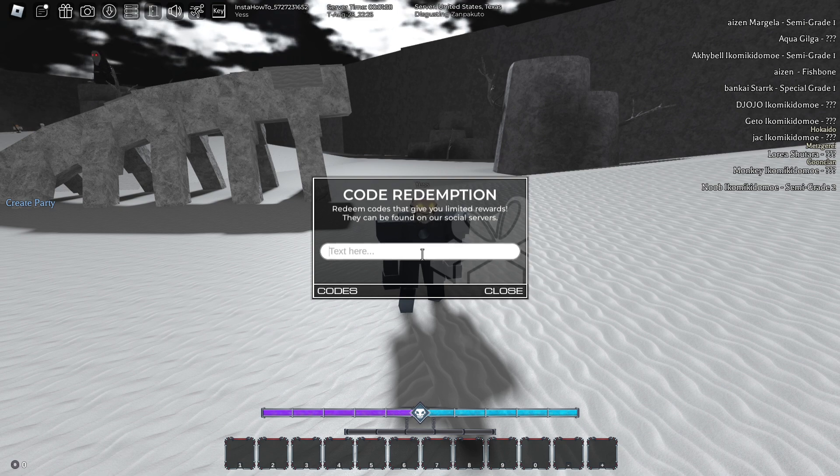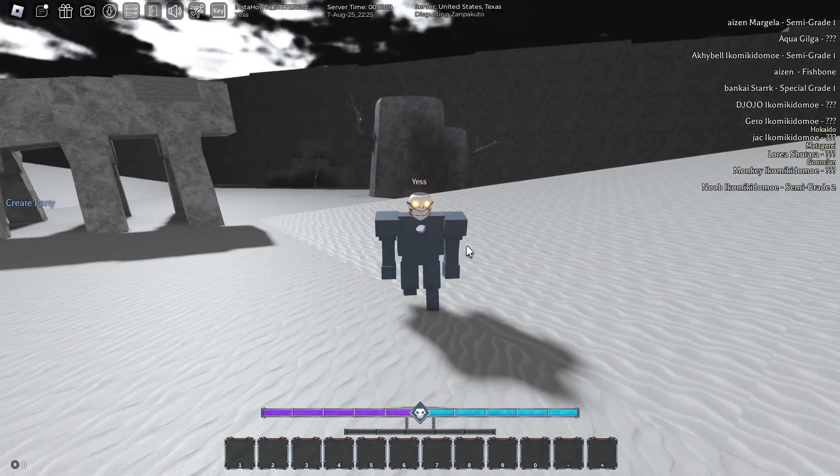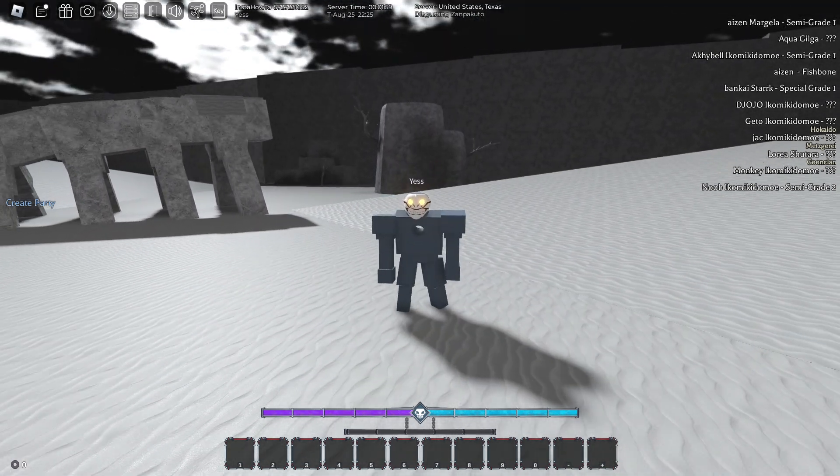I have another code I found that gives you two lesser world tickets, and it is 'anextracode' — A-N-E-X-T-R-A-C-O-D-E. And if you click redeem — there we go — it says grade is too low because I just opened the game to show you this. However, if you're high enough of a grade, you'll be able to redeem those and in total get six lesser world tickets.